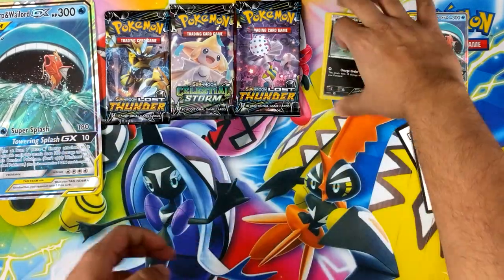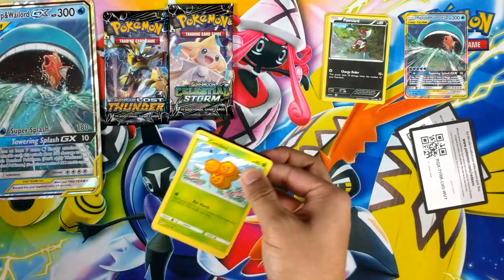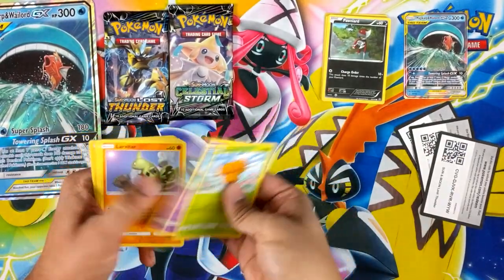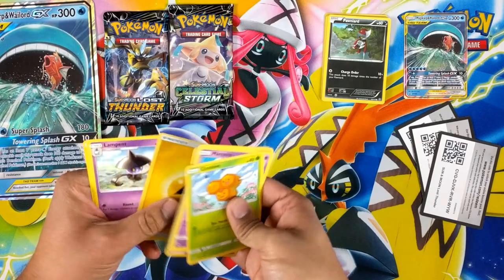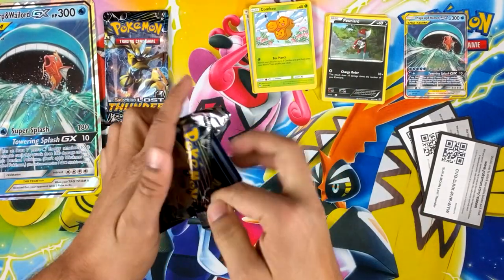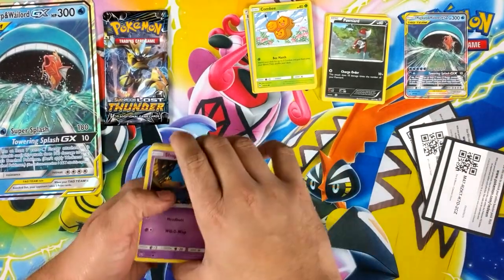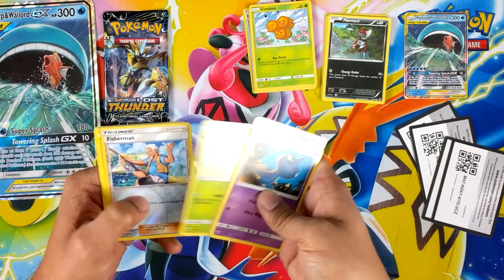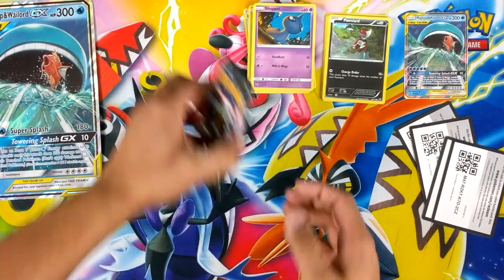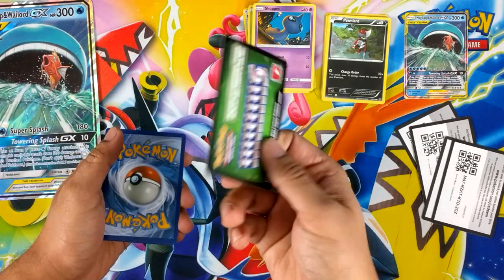Nothing in there. Got a Lost Thunder - it's a green. Reverse holo here, it's alright. Green for Celestial Storm as well. Shopkeeper, Moomoo Milk, Relaxo, Slack Off, Sun and Moon, Skirt, Fisherman, Regirock, Hustle Bro. Come on, gotta get at least something out of this box. Oh, nice color - oh no. Sad times.